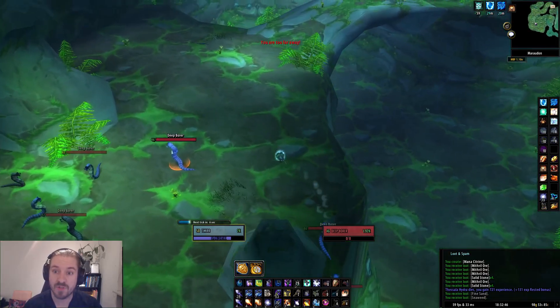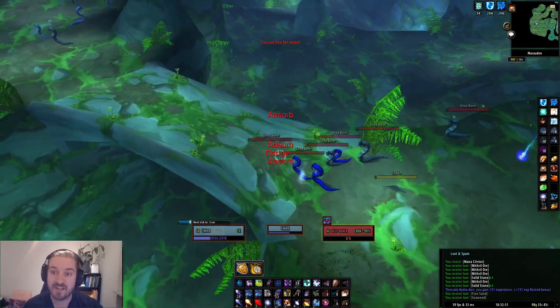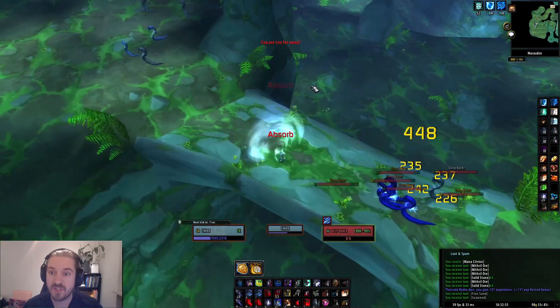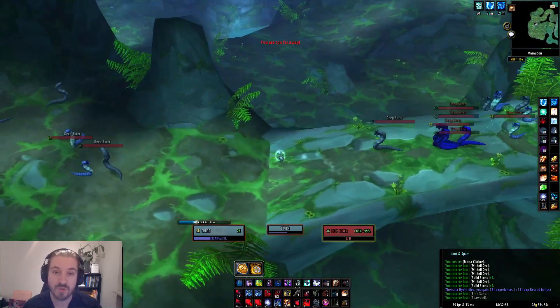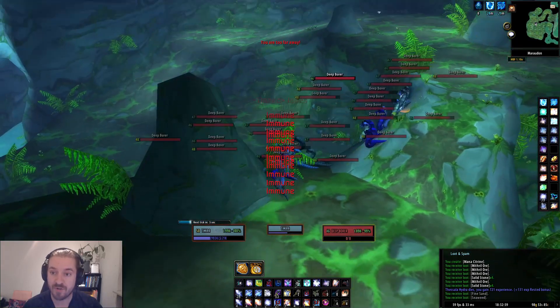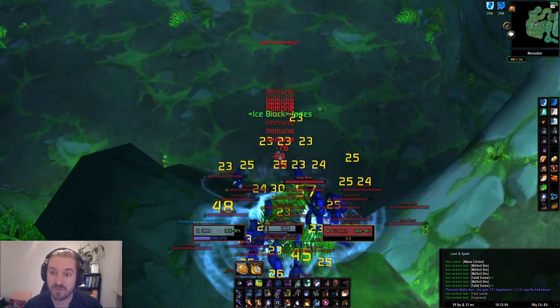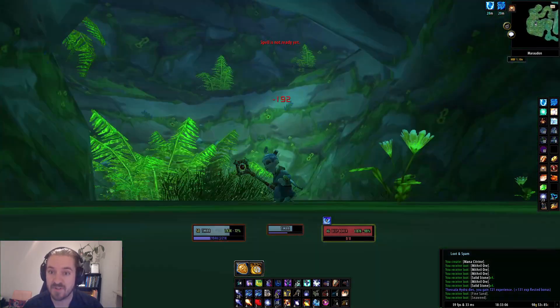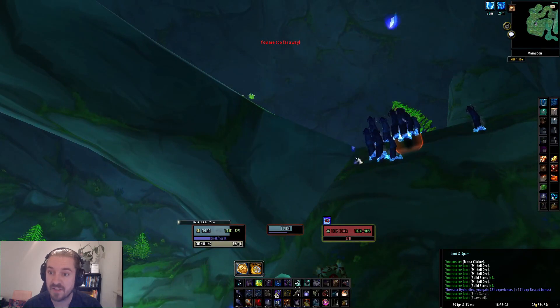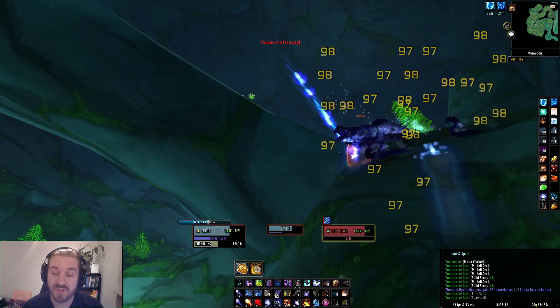This pack usually body pulls — of course when I record it, it didn't. So I had to kind of save it up here by doing a rank one blizzard, cone of cold the pack behind me, body pull the last pack here, and go into the block. Usually you have the ice barrier up when you go into the block, but unfortunately for me it didn't happen since there was this minor mistake with the pull.